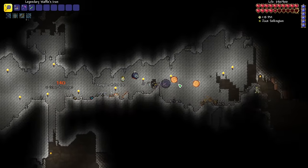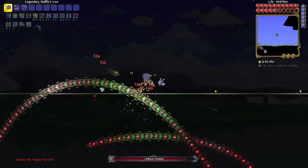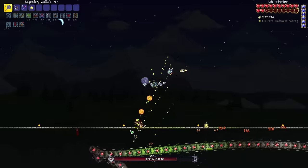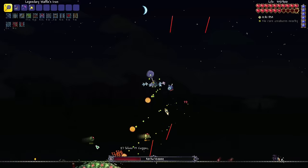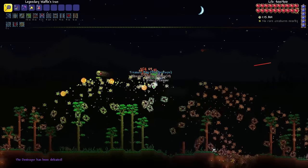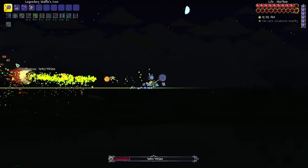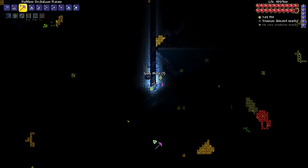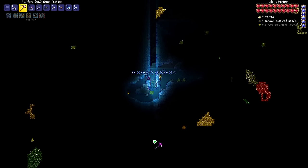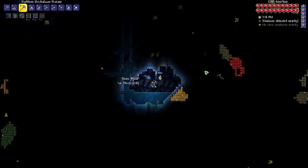I even started farming for items I needed for the ankh shield. But once it was night, I buffed up and took on the first mechanical boss: the Destroyer of Worlds. Luckily, I began working on a skybridge earlier, so I was able to dodge most of its attacks. The probes were the real trouble though. Overall it wasn't too bad, and I came out victorious, as always. I spent more time getting debuff accessories, fought through the solar eclipse, and spawned in the Twins. My movement speed and projectiles worked wonders, and I was able to unalive these eyes. I just need the ice skates — but I ended up never even getting them. Come on, world gen, that's cold.